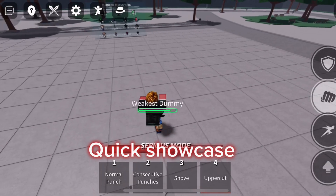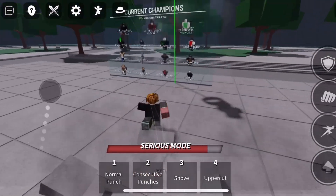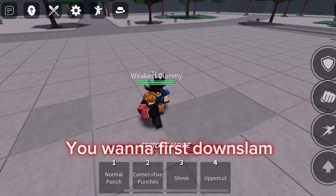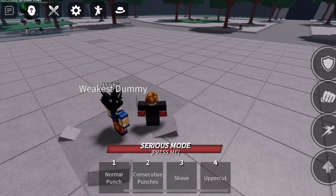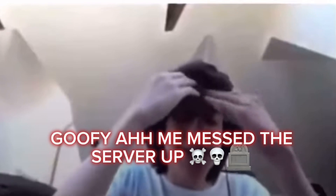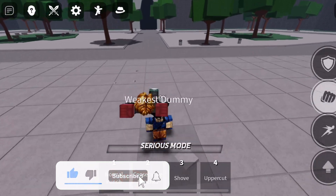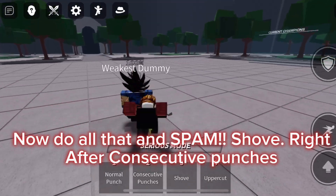For this combo you're gonna need Saitama. So first you wanna down slam, then go into very sweaty mode and spam consecutive punches. After that, spam shove right after the consecutive punches.